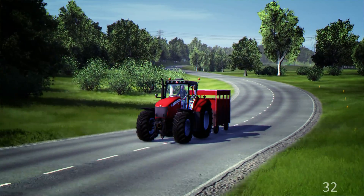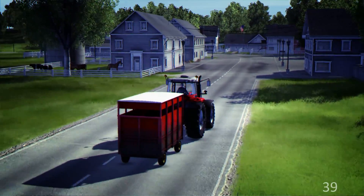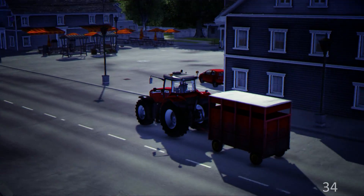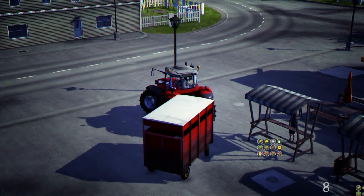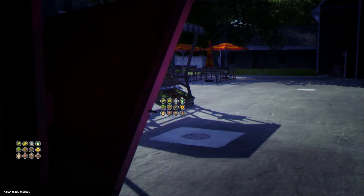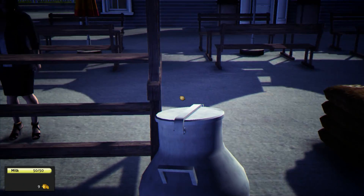Hi guys, welcome back, it's Agricultural Simulator time! Here we are driving into the village with the trailer full of goodies we picked last time. Let's come past the animal sale and head into the market stall. We are completely out, so time for a delivery. Great stuff, we've just been given 250 euros.